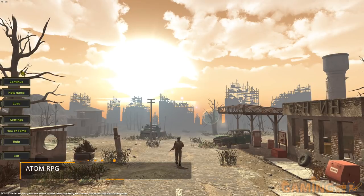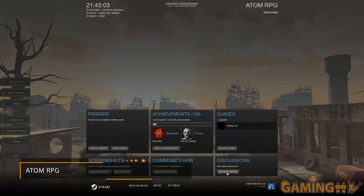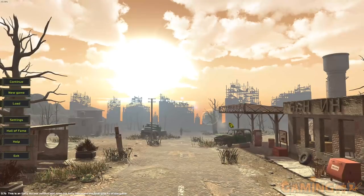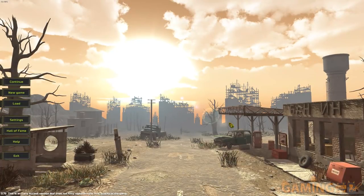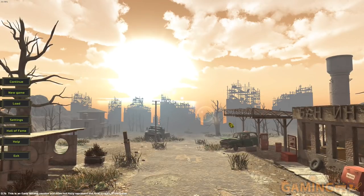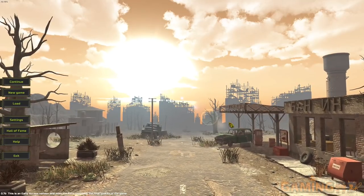Hello everyone and welcome to a brand new Play Night of Day with a game called Atom RPG, available right now on Steam in early access for around just 15 euros. It's made by Atom Team, a team of people who decided they like Fallout. Since Fallout 4 and 3 weren't really of the same generation as the old Fallout games, they decided to make their own — set in Russia, set in 2005, after a nuclear apocalypse.